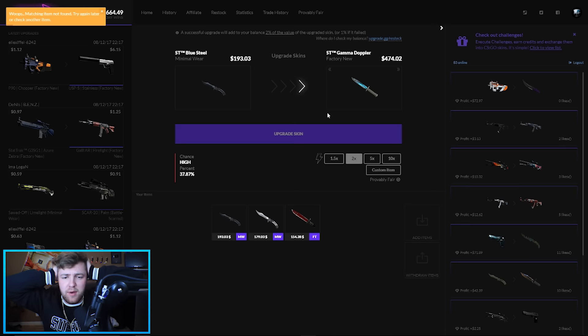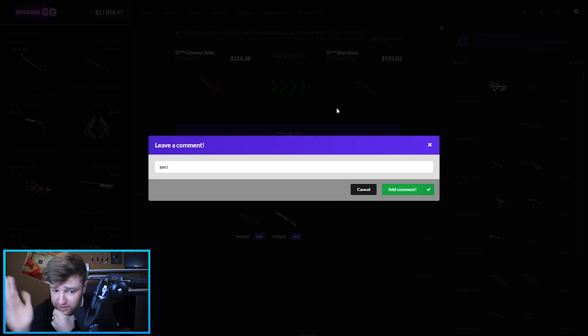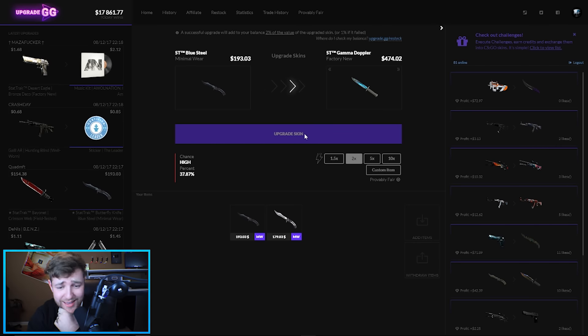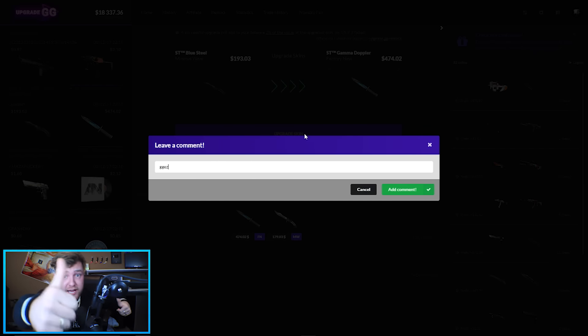I gotta do it. Please come on — I want it back and I'm willing to risk everything. I shouldn't have done this one — okay, I'll take it. I did it just so I can do this again, boys — to get that Stat-Trak Factory New Gamma Doppler again. Come on — we did it! Let's go! I'm outy 5000, baby.